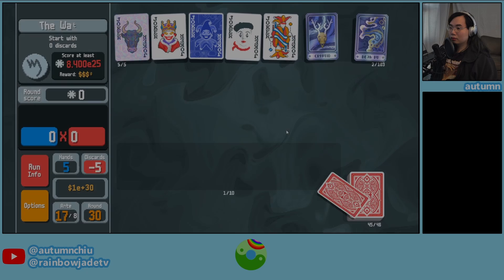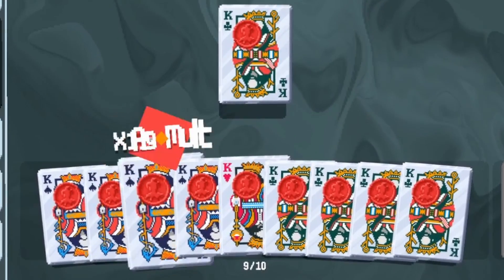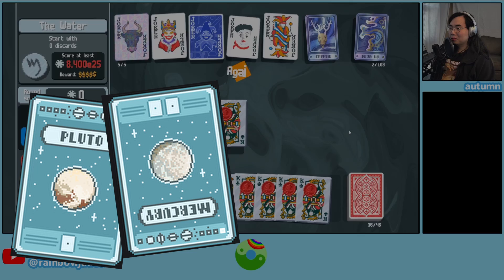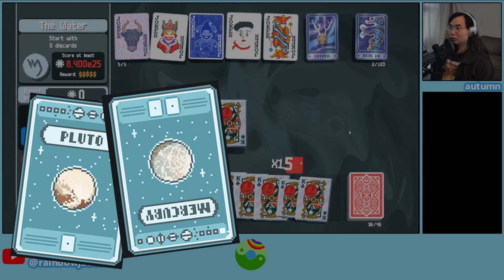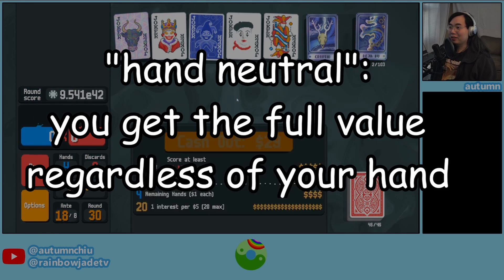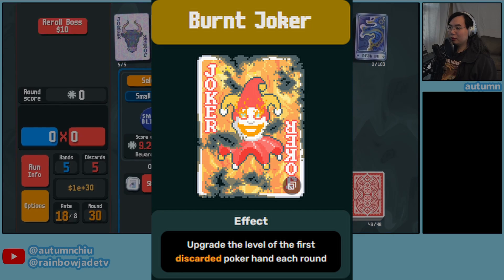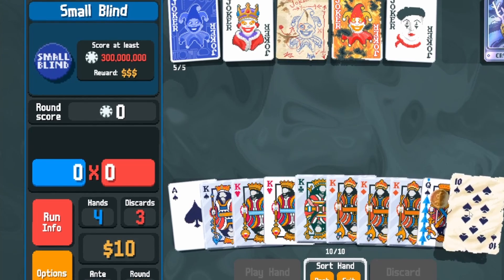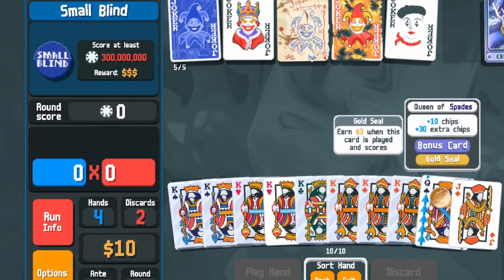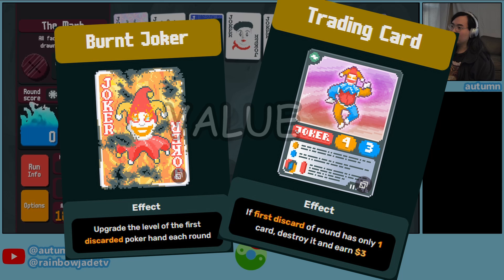Pairs and high cards end up being stronger if you're going for a steel card deck, because the more steel cards you have in hand, the less space you have to look for flushes and straights. So favor pair or high card planet cards for this strategy, and look for jokers that are 'hand neutral' — meaning you get full value regardless of what type of hand you play. Good examples include Abstract Joker and Ride the Bus. Burnt Joker is one of the best: you can discard high card every single hand, level up high card a bunch, and that scaling applies to the steel cards too. Trading Card combined with Burnt Joker lets you discard one card per hand, destroy it from your deck to increase steel card density, and also level up high card.